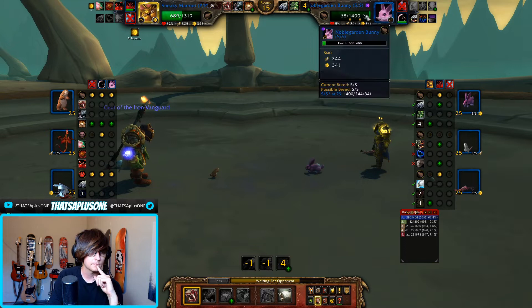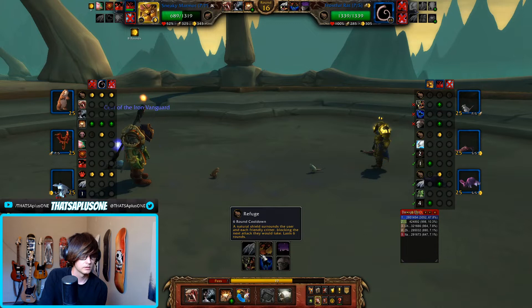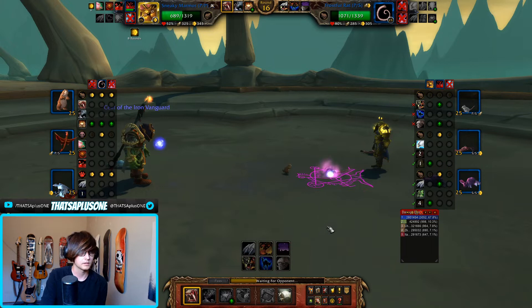I wonder if they're going to save it. We have nine rounds — they can't think about it. It's another high roll there. So their next pet — do we have a Burrow here? We have Stampede, Call Darkness, Crouch. We can just go for a Chomp. They might call Darkness but it won't get the KO. Darkness is fine. Three hits — we would have lived it anyways. So they probably have Crouch.